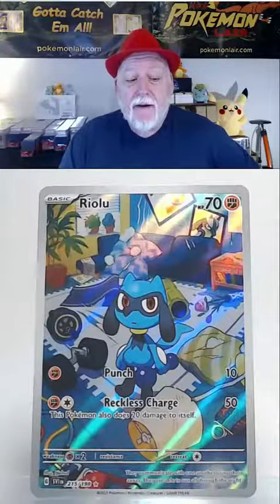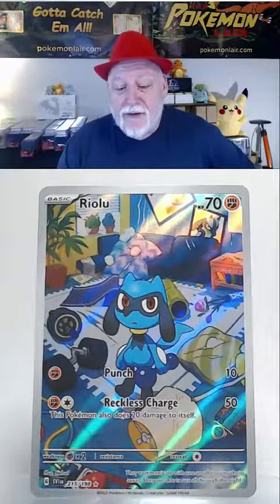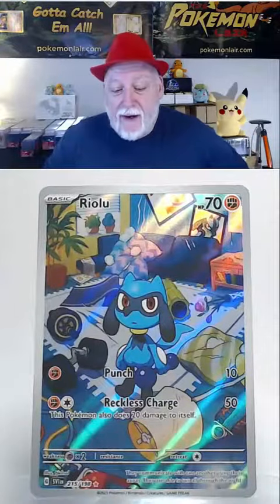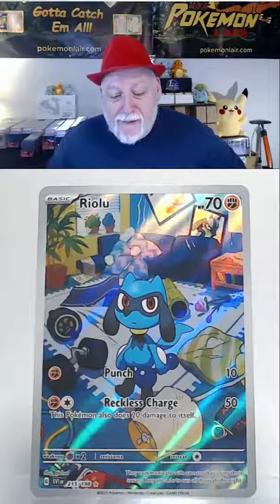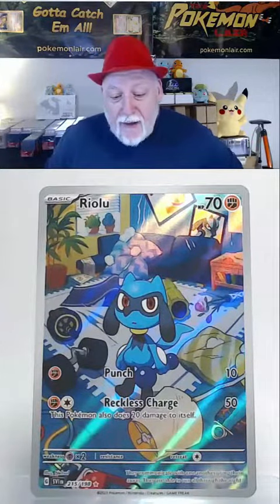Take a look at this 2023 Pokémon Scarlet and Violet set — Reality, the 215th card of the set. This version is a full holo. I really like the graphics of this card; I think they're really nice. I'm not sure I'd use this card in a deck because it doesn't seem too powerful.